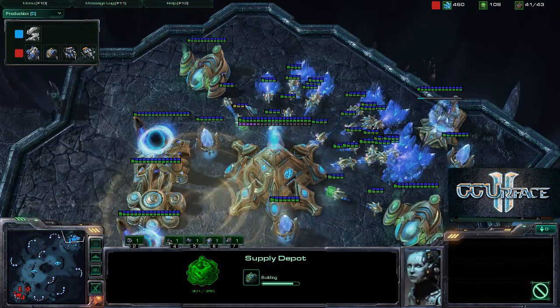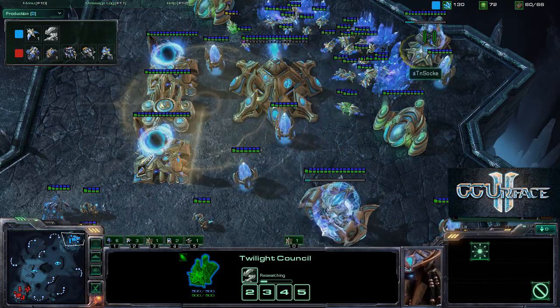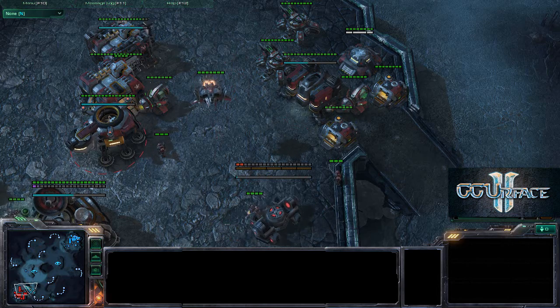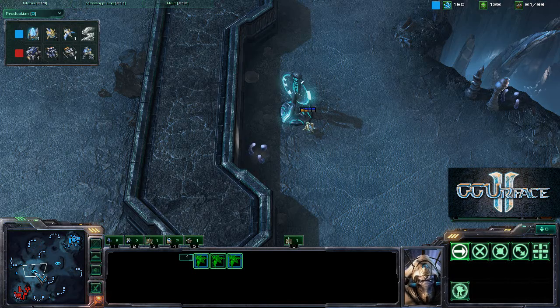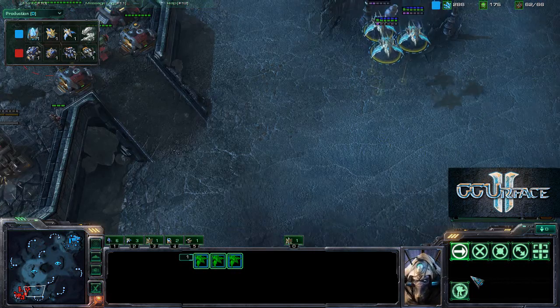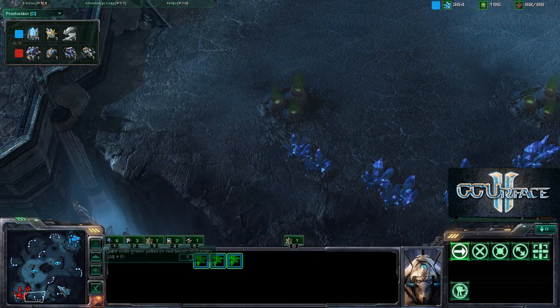Zealot charge is being researched. Another scan goes down and this time the scan catches a glimpse of the twilight council - yes he does see it. These are really good timing scans, as almost every scan is getting some sort of information. Three phoenixes are out on the board for the Protoss player AT and Sock. Someone really needs to tell me if you pronounce the E in his name, because I don't want to call him Sock if he's Socky or Socky if he is Sock.